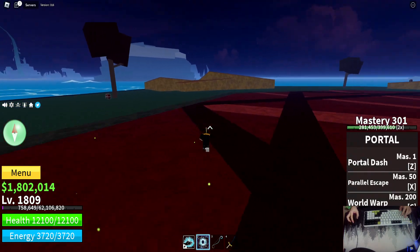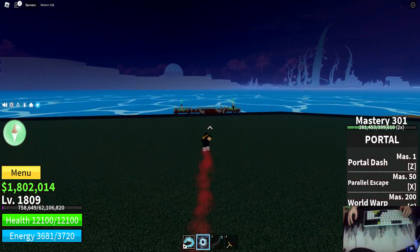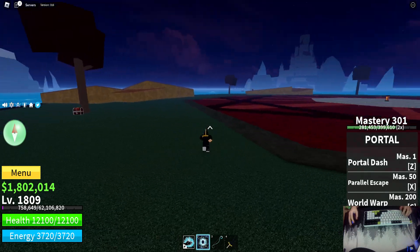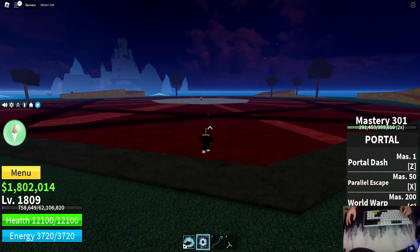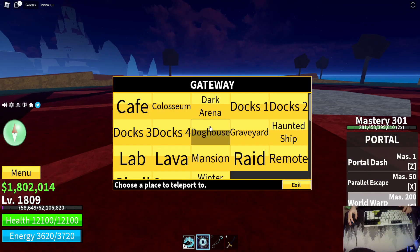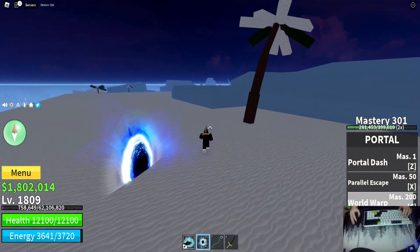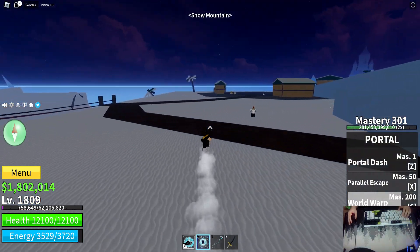We'll be showcasing some of the abilities, including dash, teleportation, dimensional rifts, and much more. First I'm going to do a World Warp — you can teleport to anywhere. In this case I'm going to go over to the snow, this is a nice place.